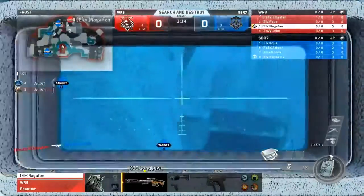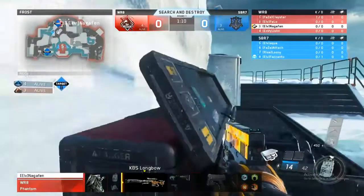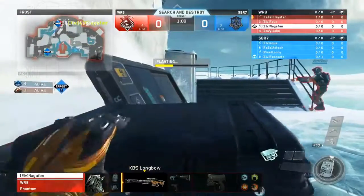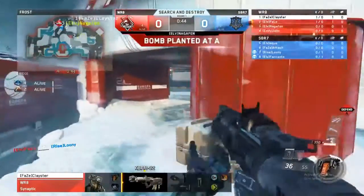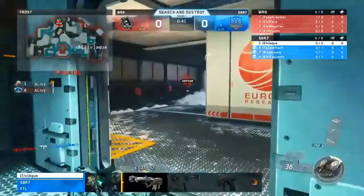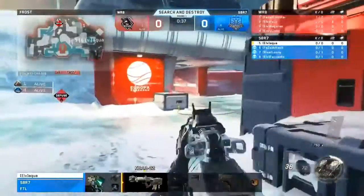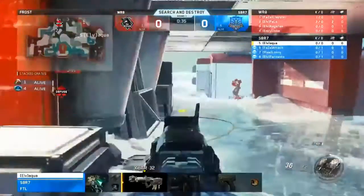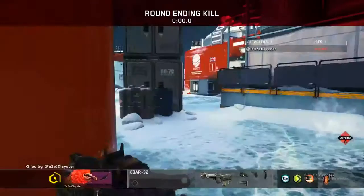This one on Frost, and the first competitive kill goes to Clayster. Congratulations, my friend. Clay getting it done. You saw his health bar above, a little bit tagged up. It's going to be Nagafen now working the plant. They're in a 4v2 now. It's just going to be Aqua and Attach. Bomb planted at A by Nagafen, and now it's up to Aqua to go for the 1 versus 4. He's got the K-Bar. Time is ticking down, 35 seconds remaining. Loses the one-on-one gunfight. Four up, four dead, as the race squad takes round number one on offense.